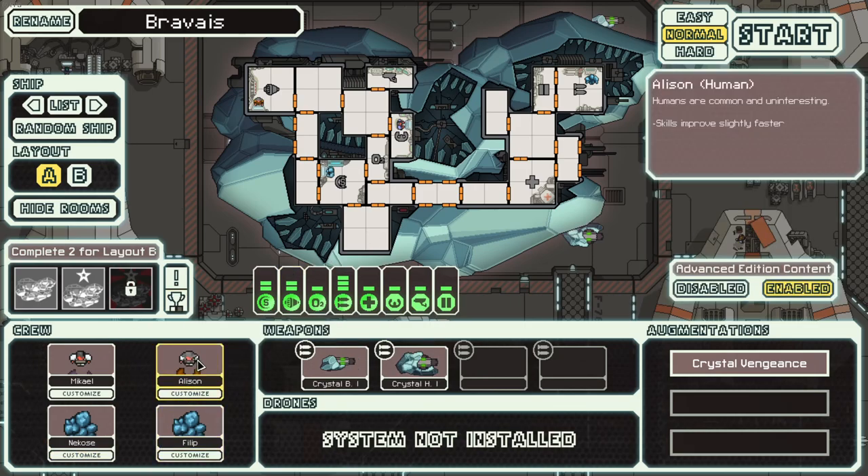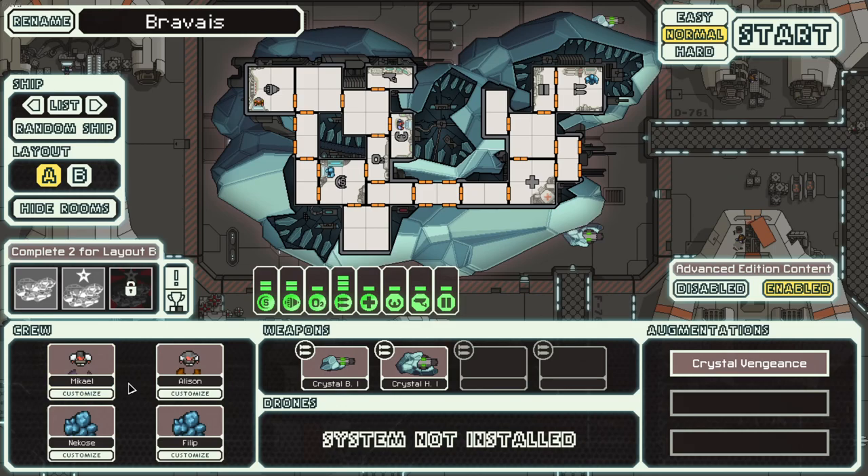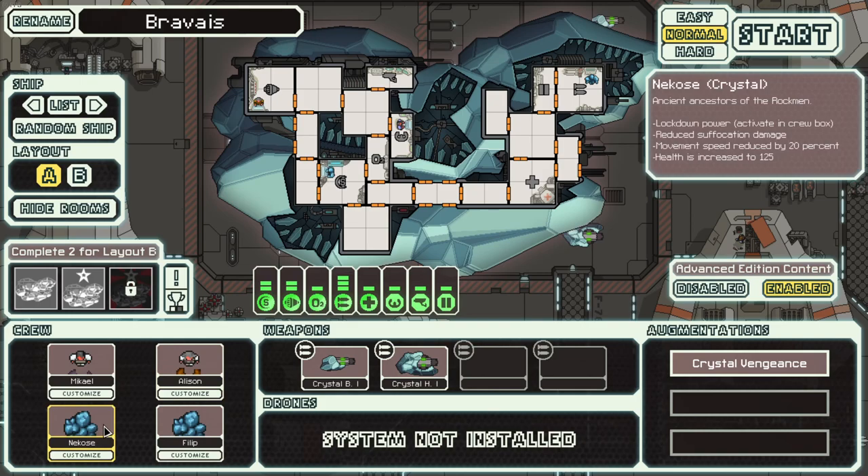So what do I like about this ship? It starts with four crew members, which is awesome — it means everything relevant is staffed already: pilot, engines, shields, and guns. And it starts with two of those crew members as crystals. Crystals are pretty interesting — they take less suffocation damage, they are slightly slower, and they actually have slightly more HP, so they're kind of like light versions of the Rockmen, which is pretty cool. And of course you can't ignore the lockdown power they have. We'll try to use that in combat when we get boarded — it lets you lock a room down, keep enemies in or out.